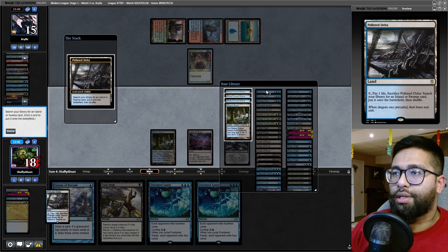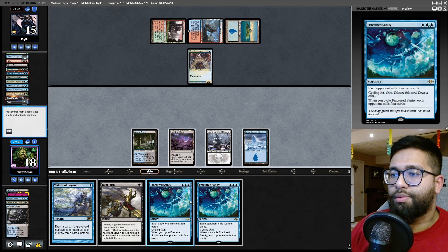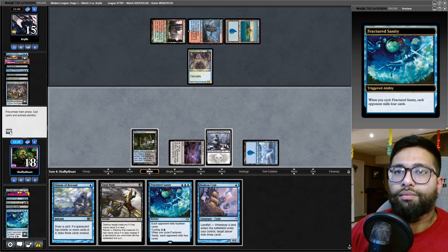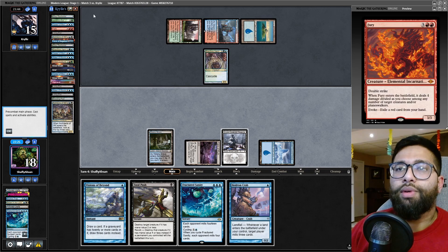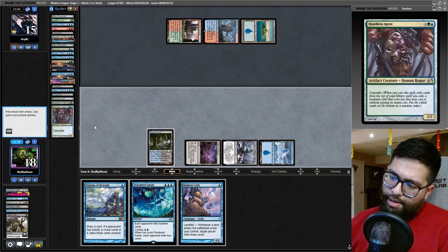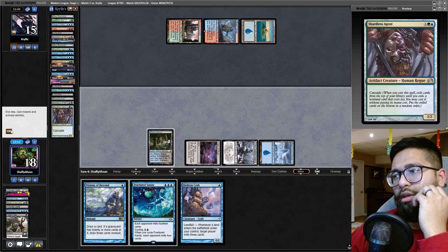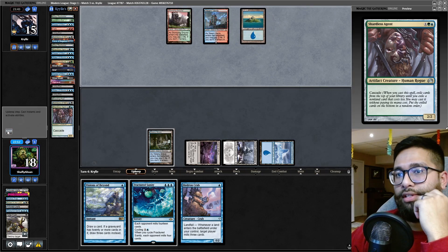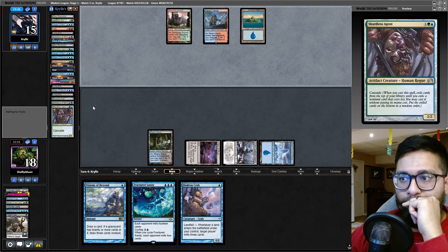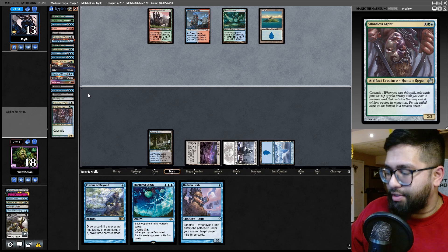A little better. Did I take out their basic Forest? Did not. We're going to fetch for a basic Island, and we'll cycle. That's three copies of Living End in there. We'll cast Push here, and I think I wait on the Visions because they could force it, and I need Visions to resolve if I'm going to try and steal game one. It's good that we were able to get that Shardless out — now they have to be more proactive.